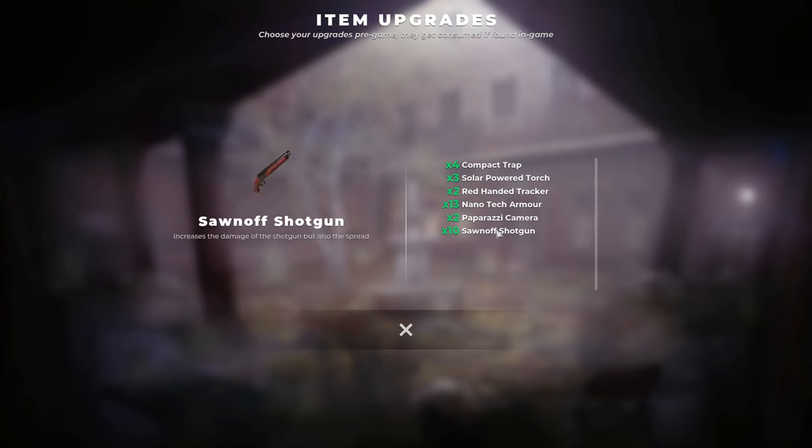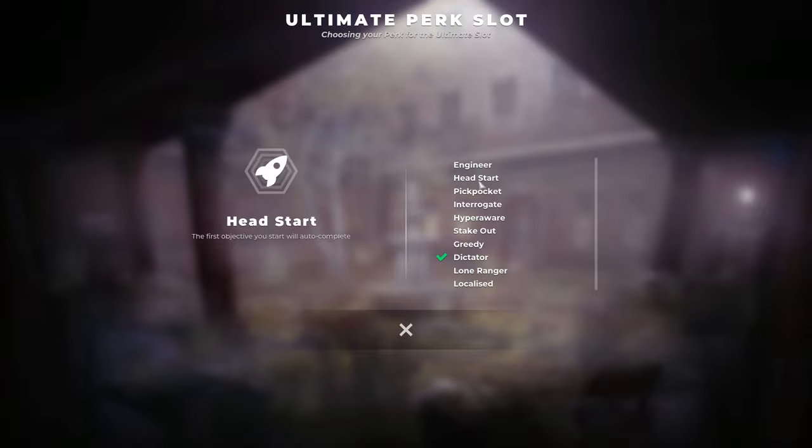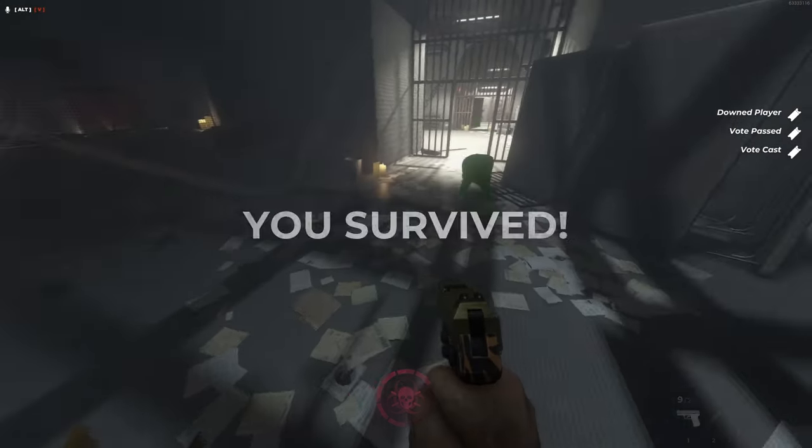Three character perks and three item perks can be equipped at any given time, as well as one ultimate perk, which can add slight variations to each game — from being able to carry extra items, to being able to count as two votes in a 1v1 scenario.